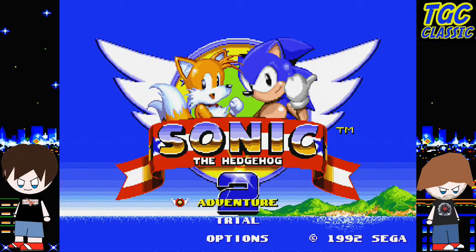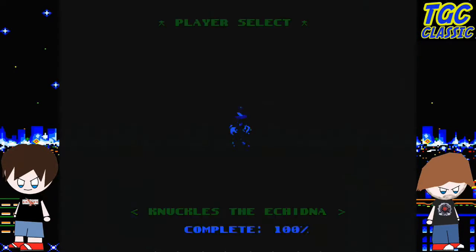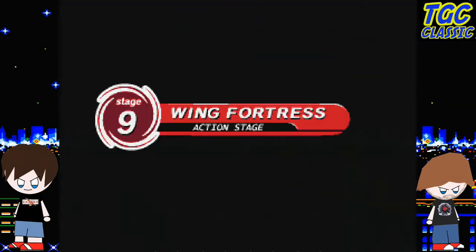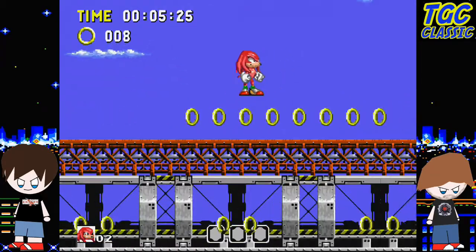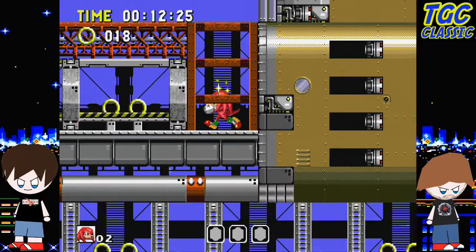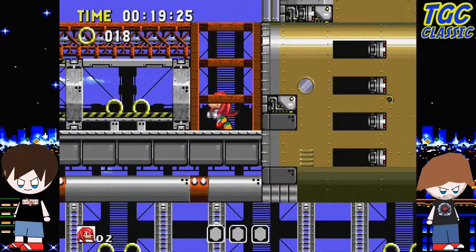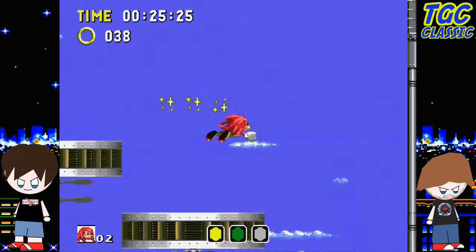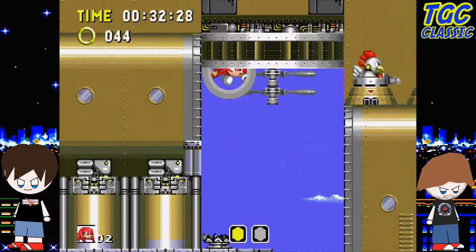I'm going to look around one more time to see if there's anything else. I guess he just can't unlock Tails this time — that's why it's called Sonic and Knuckles Edition. It's just the one level. Collect 50 rings and find the three emeralds — you do have that anyway, like the different missions. Not being able to spin dash is going to drive me crazy. That definitely wasn't there before — they also changed positions.